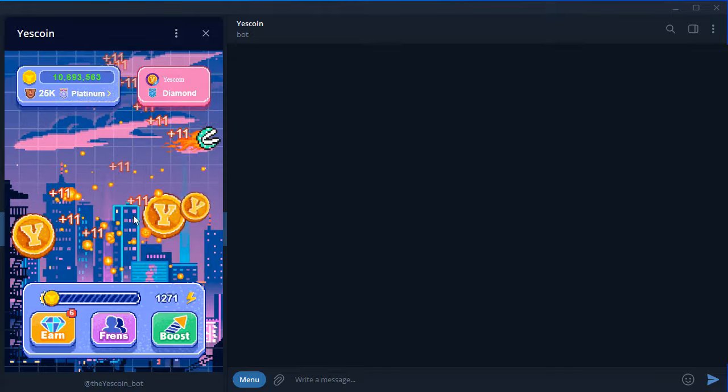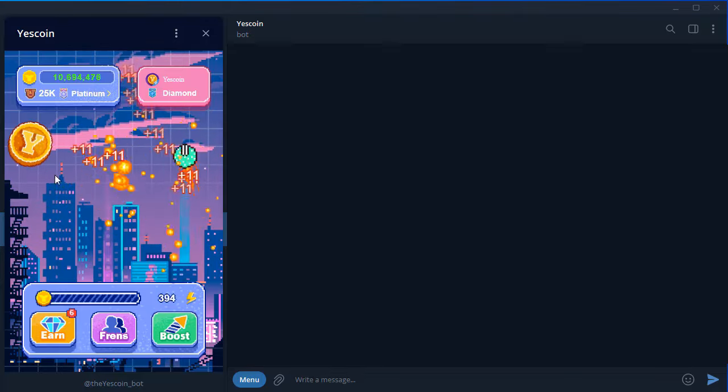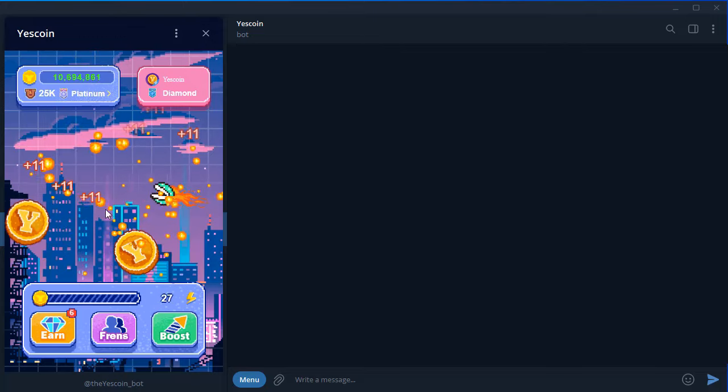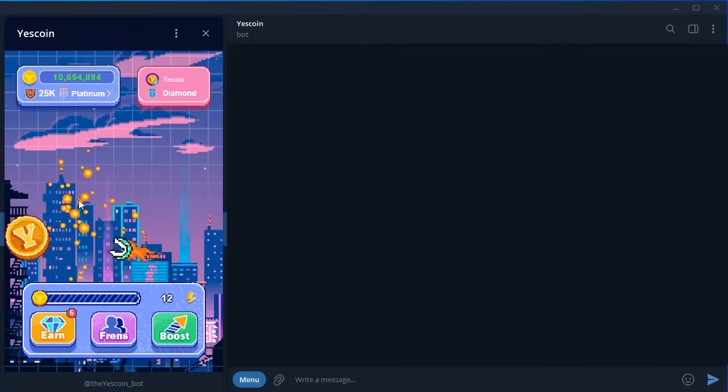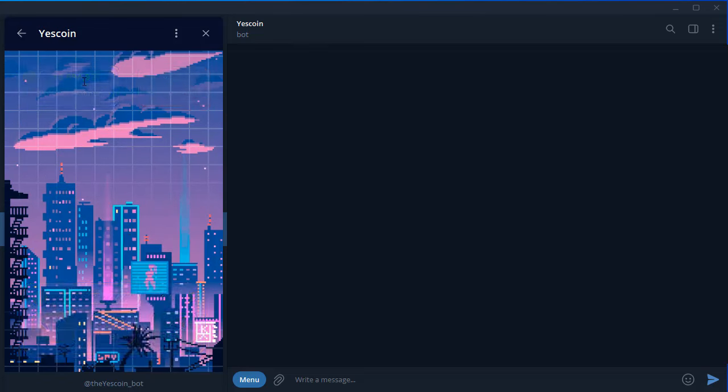And my personal favorite, the AutoTapBot. This handy tool mines coins for you while you're busy or even sleeping. It's like having a personal system working around the clock to boost your Yescoin stash. AutoTapBot in action, mining while the host is sleeping.